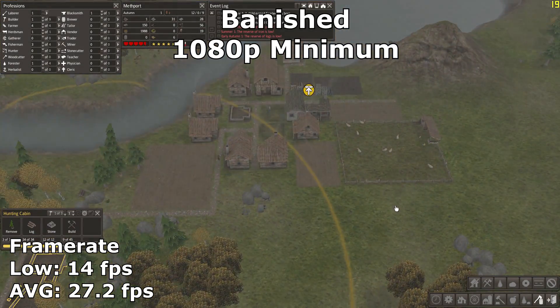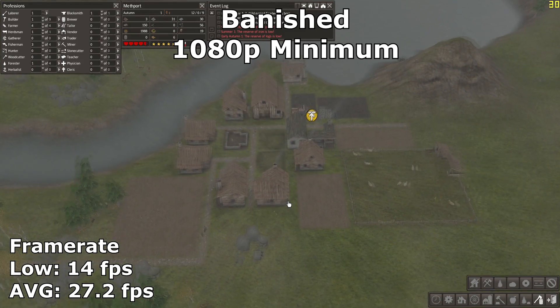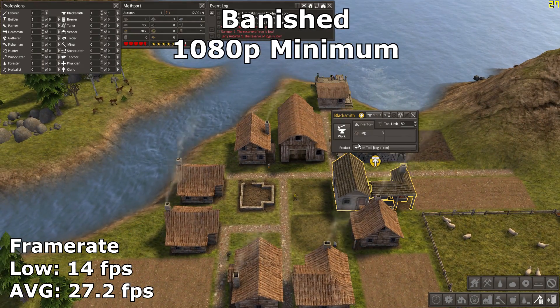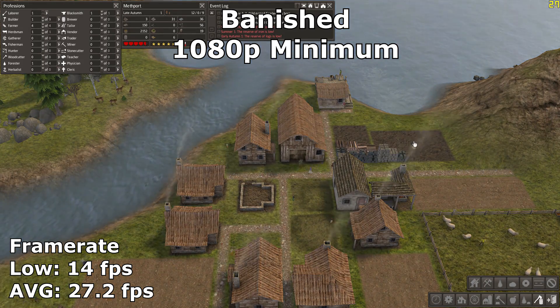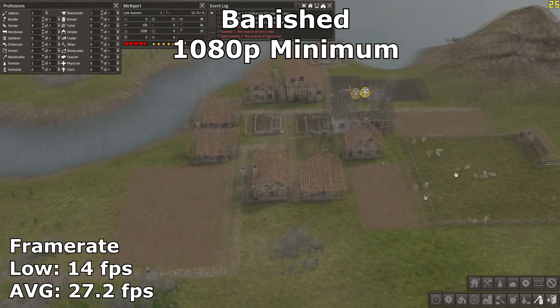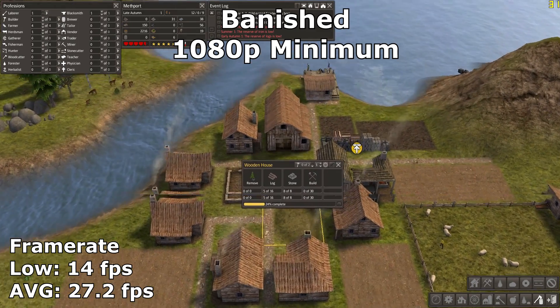Banished played surprisingly well. At 1080p minimum settings, we got a 27 FPS average. For a slow-paced city builder, it's more than enough. Most of the time, when zoomed out or in an unpopulated area, the framerate would climb north of 30. However, as soon as a lot was going on on-screen, the framerate took a dive often into the teens. Even so, it's probably acceptable for a slow city builder survival game, especially if you're a low-end gamer.